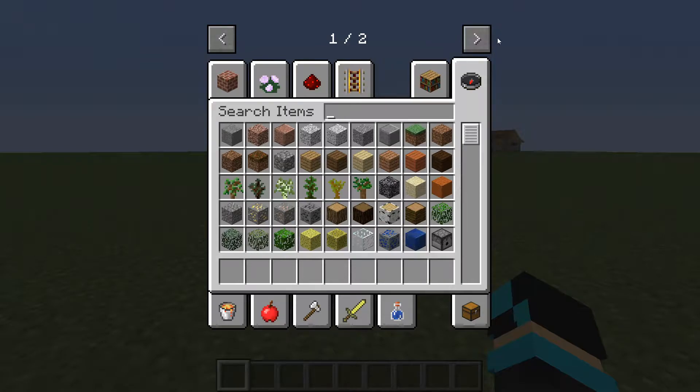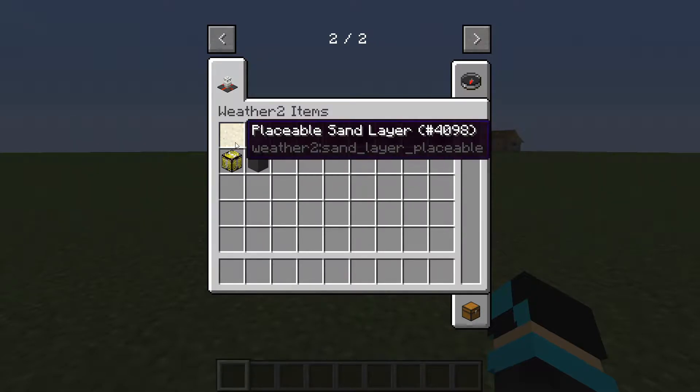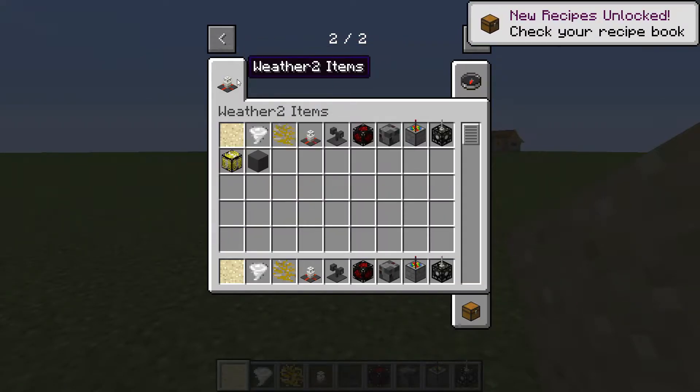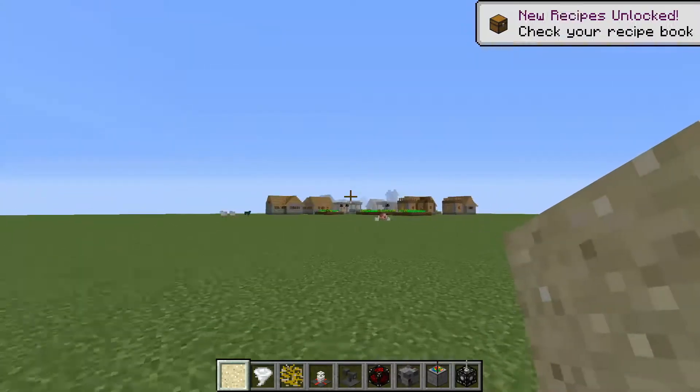First, make sure you have the mod so you can check it out yourself too. This is super cool — this is the recent update and these are all the items that come with the tornado mod. Some of them don't work, so don't blame me if something doesn't work because I don't know how to fix it.